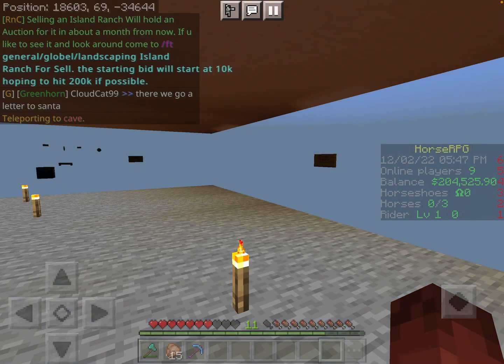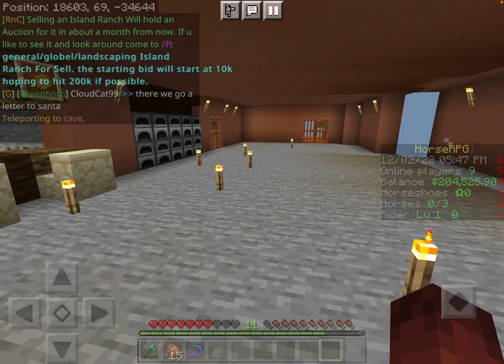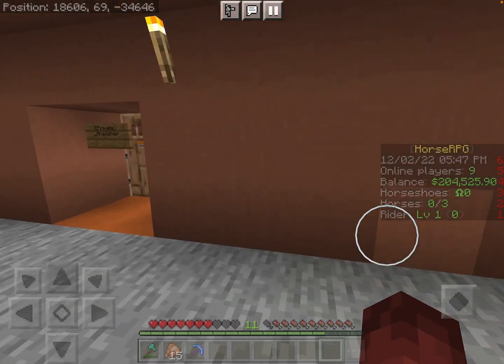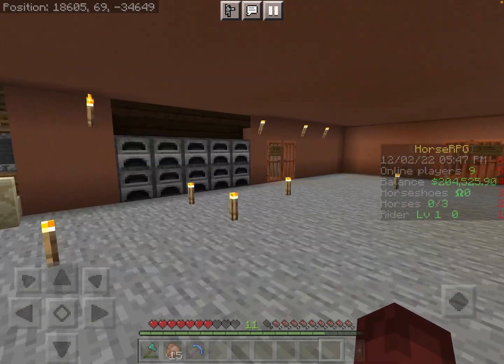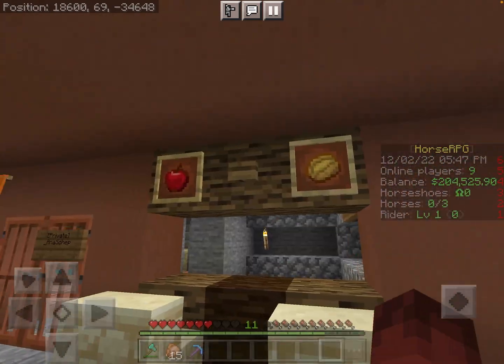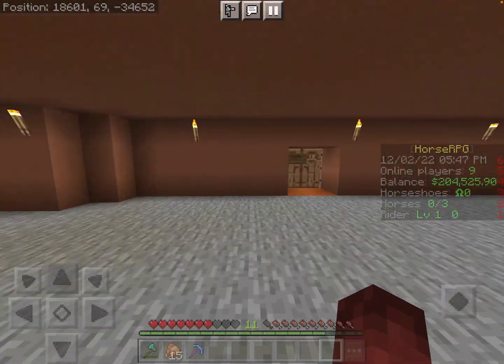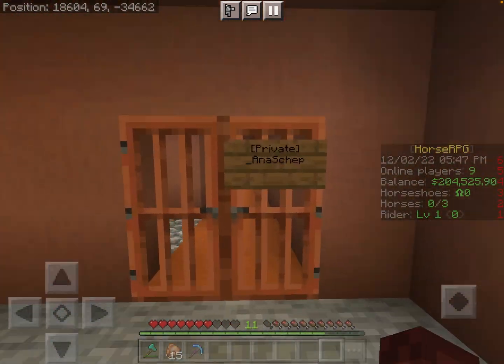I want to go to my other home. I've had two other homes before I made this one. The first little house on the island I forgot to claim, so someone raided it and I had nothing. Then I made a cave house and grew out of it, so I made this one and I really like it.